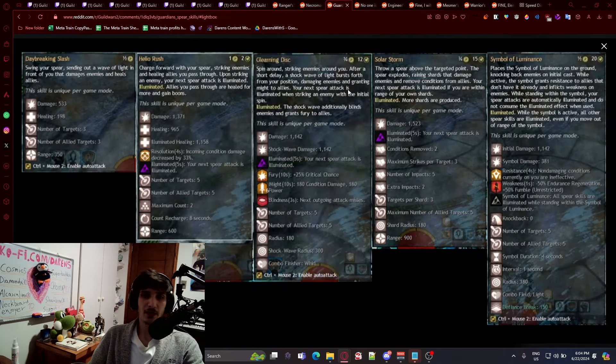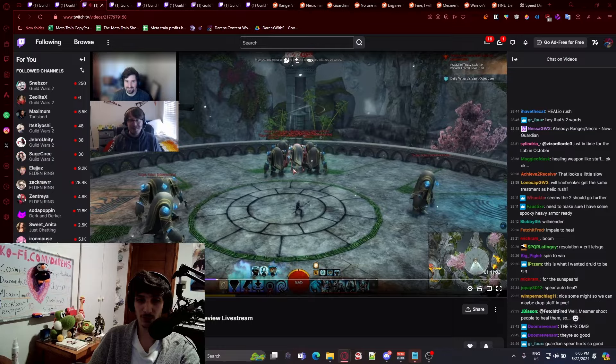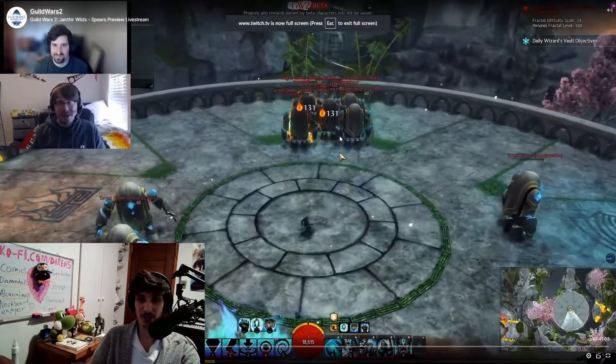For Guardian, we have the illumination mechanic. Number two charges you forward with your spear, striking enemies and healing allies you pass through. Upon striking an enemy, your next spear attack is illuminated — allies you pass through are healed for more and gain boons. Number three, Gleaming, has you spin around striking enemies after a short delay, and a shockwave of light bursts through your position, damaging enemies and granting might to allies. Number four is shown here — you can see a lot of spears going down and damaging enemies.